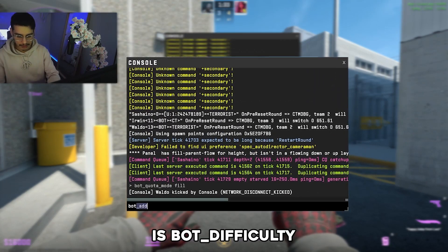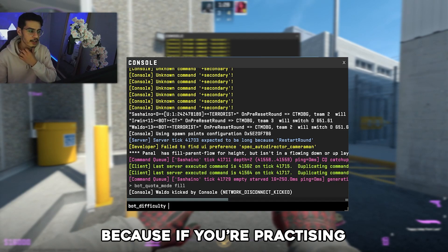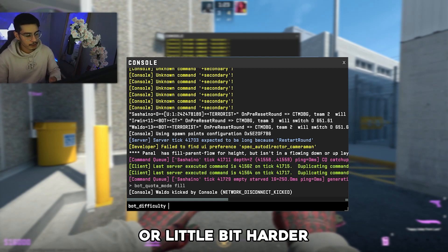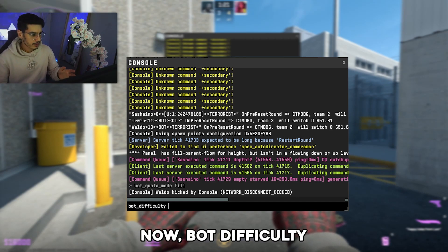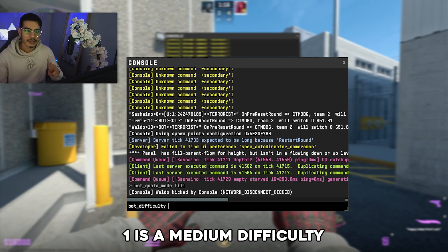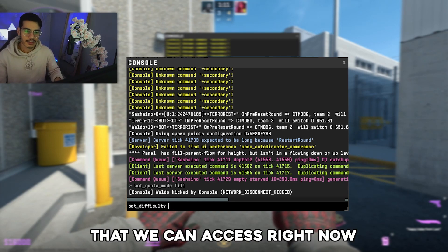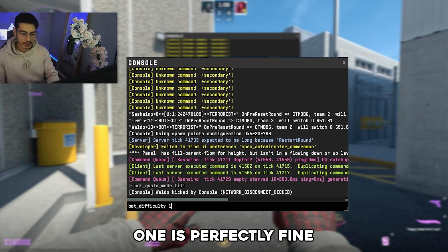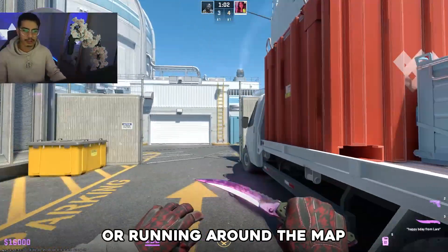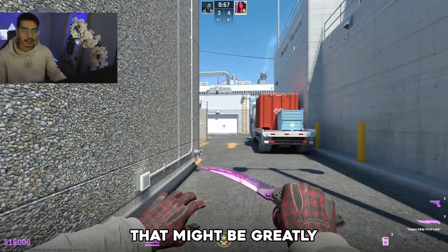Another useful one is 'bot_difficulty'. This is a useful command because if you're practicing against bots, then maybe you want to make them a little bit easier or a little bit harder. Bot difficulty is set on a scale: zero is the easiest, one is medium difficulty, and two is the hardest difficulty we can access right now. I would say one is perfectly fine if you want to dry run strats or practice running around the map and killing bots — totally up to you.